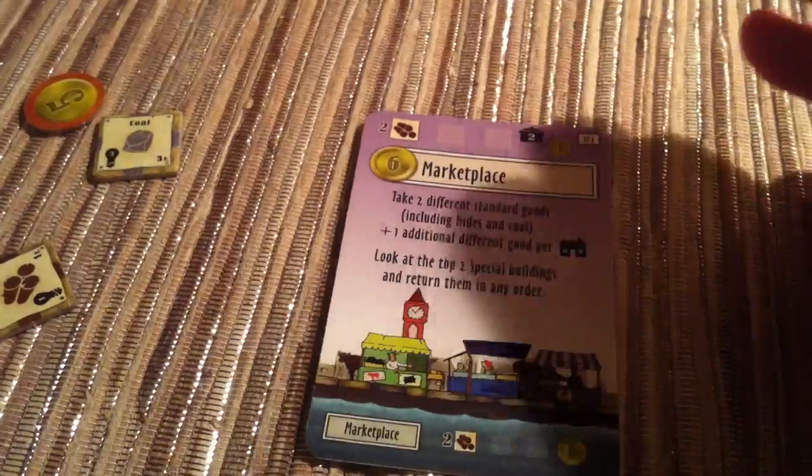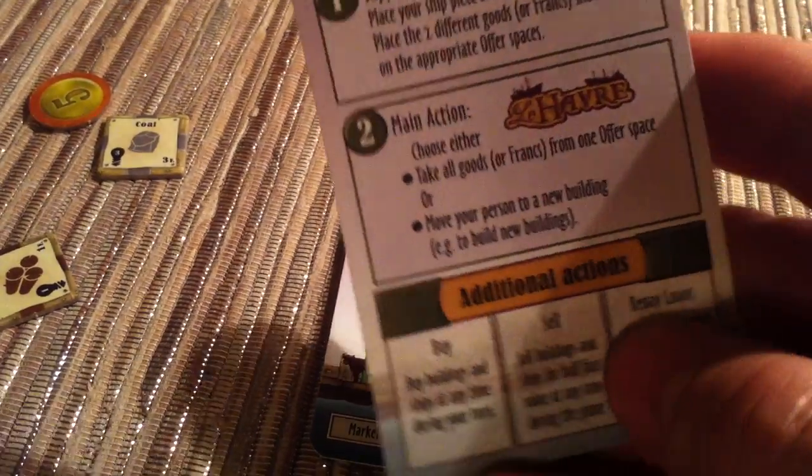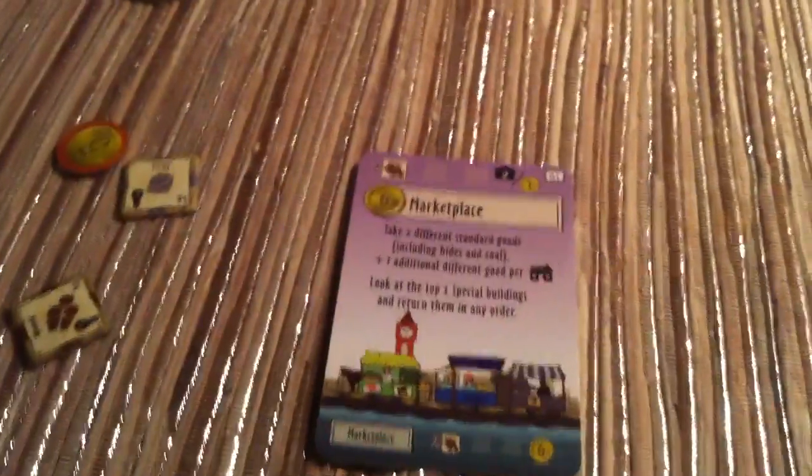I've successfully built the Marketplace and used my worker. I can still buy stuff, sell stuff, or repay loans as additional actions. I've got 5 bucks, but there is not a single building I can afford to buy right now — they cost 6, 8, 10, 6, 8. So I'm pretty much done. That was my whole turn.